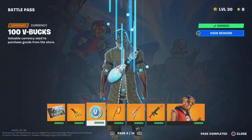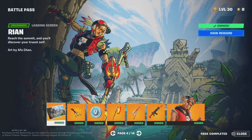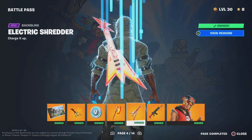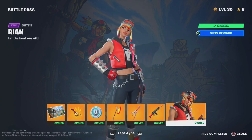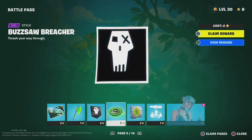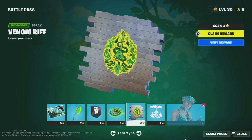We did see the Trace loading screen. 100 V-Bucks. Molten Max Axe, Electric Shredder, Rianne's Roar. Rianne — this is the page I haven't got anything on yet. Rockside Rianne, Molten Max Axe, Banner Icon, Buzzsaw Breacher, Venom Riff.